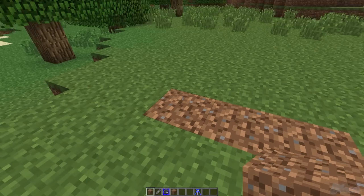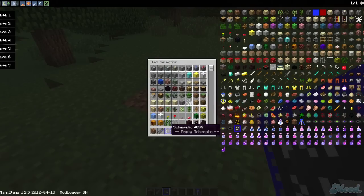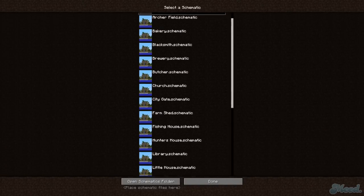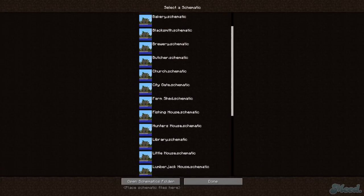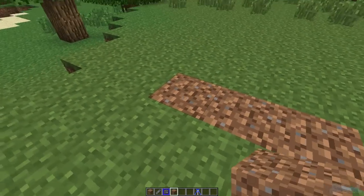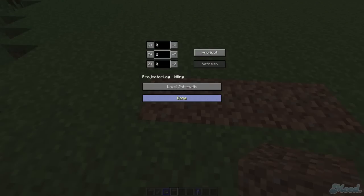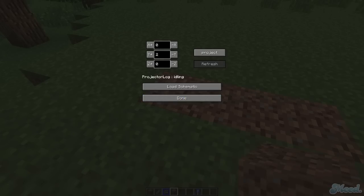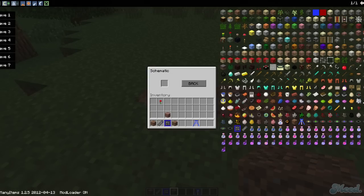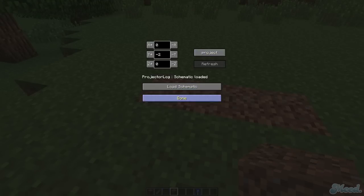To load a schematic, you take a blank empty schematic, right-click with it, and then in your dot-minecraft folder you'll have a schematics folder if you have this mod — if not, you can make it. I'm going to load 'fishing house' since we're near the water, which seems appropriate. The projector block interface has controls for height, so I'll set it to negative 2 so it sits in the ground. Then we load the schematic by dragging it in.